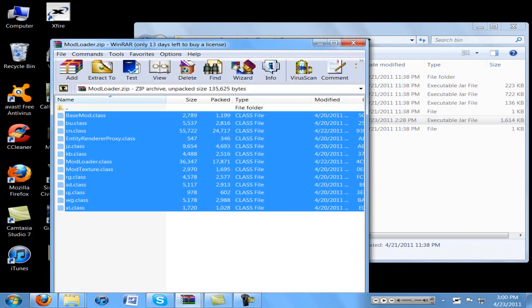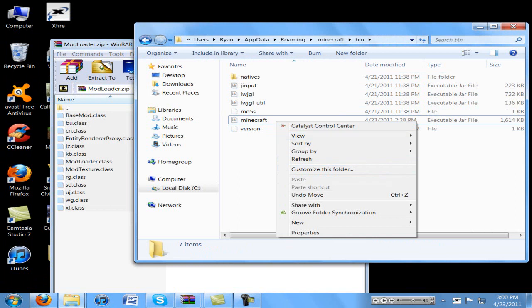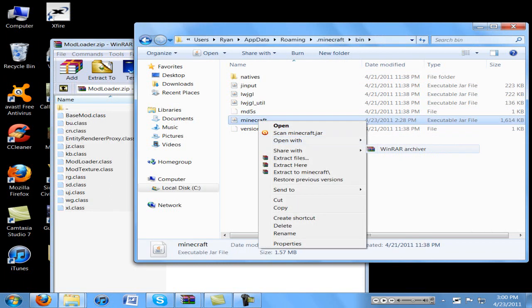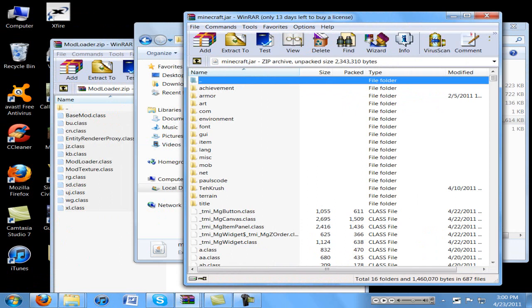So, mod loader — first to install mod loader, navigate to your appdata, Roaming, .minecraft, .minecraft, and then bin. Open this with WinRAR and simply drag these dot class files over to here. And there you go. Also if you have a META-INF folder here in minecraft.jar, delete it.